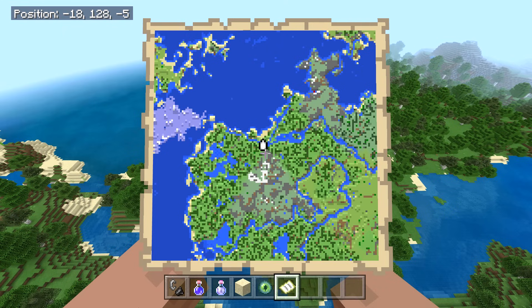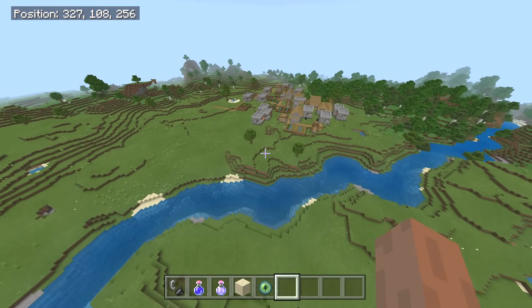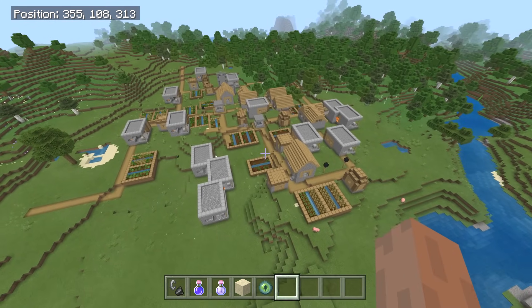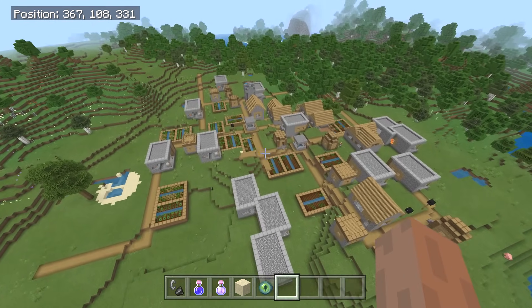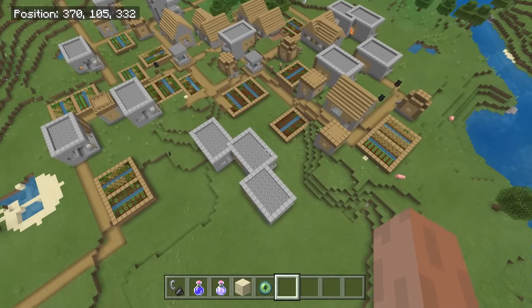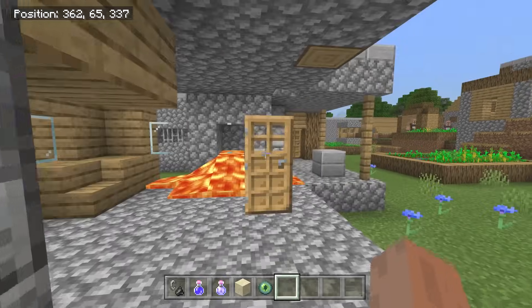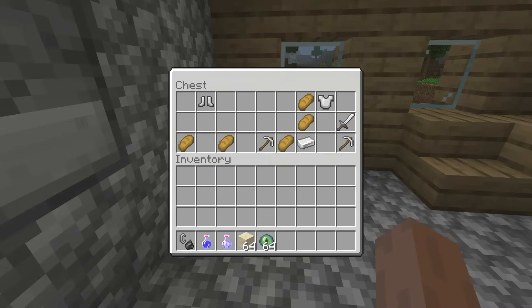Bang — the craziest glitched blacksmith seed: 1, 2, 3, 4, 5, 6, 7, 8, 9, 10, 11, 12, 13 — 13 blacksmiths in one village! Holy cannoli, what the heck is going on in this place? They're a little glitched out, but we still got the chests.